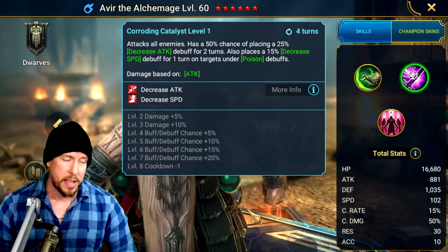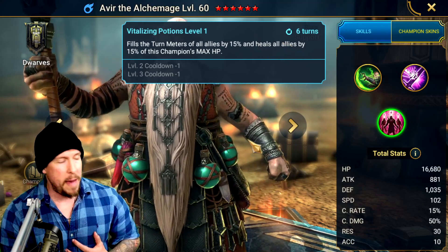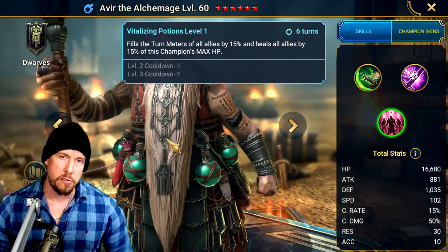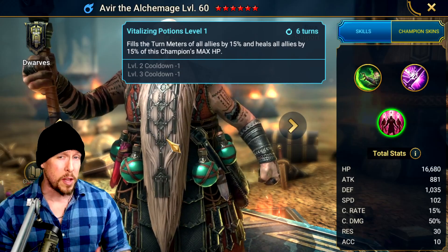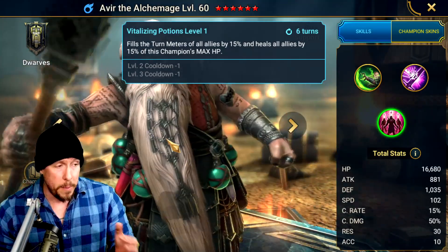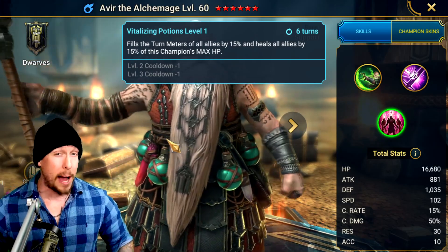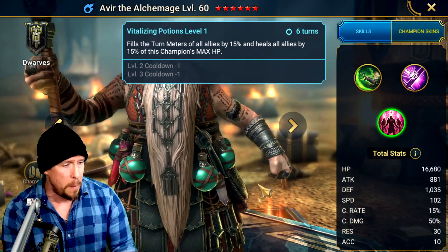On the A3, Vitalizing Potions, he has a turn meter fill of 15% and heals all allies by 15% of his max HP. It's on a four-turn cooldown and only requires two books, which is nice after the seven books on the A2. The downside is the four-turn cooldown — we'd love to see three turns. But in the Dwarves faction there aren't many good healers outside of Dimitha among legendaries. Avir is a great healing option, and stacking his HP as high as possible makes that 15% heal feel like a lot more in battle.